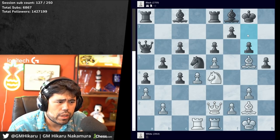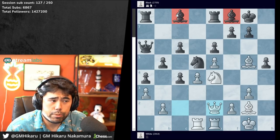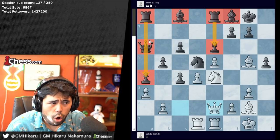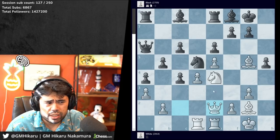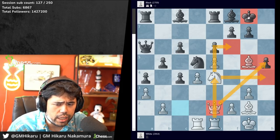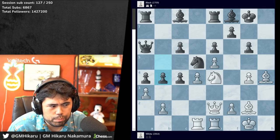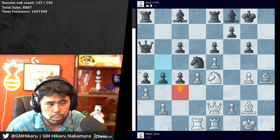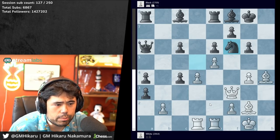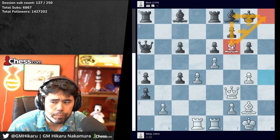Even though black has two extra pawns, white has active pieces — the queen, bishop and knight are all active and white is crashing through on the king side. We get g6, g4 played — h4, bishop h4, b4 — black desperately trying to play c3 to open this diagonal. Queen f3, takes, knight f6 — Magnus going for the classic lobster pincer with bishop f6 followed by queen h3 and queen to h8 checkmate, also forming a right triangle.